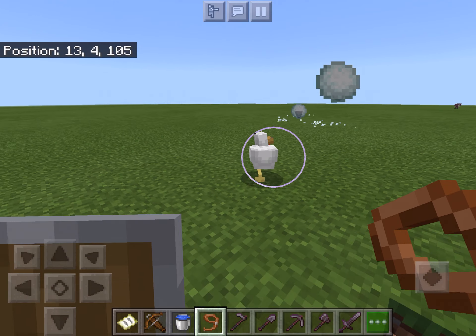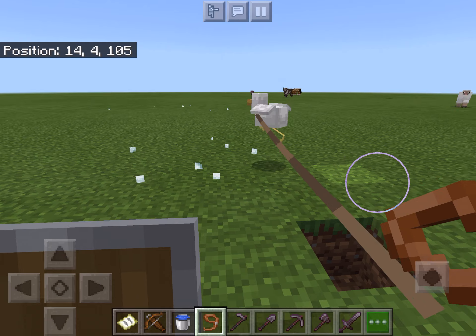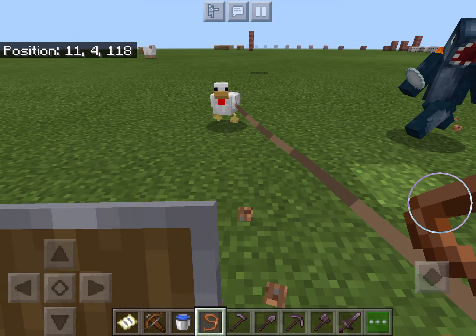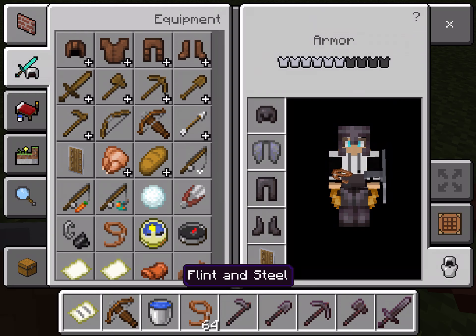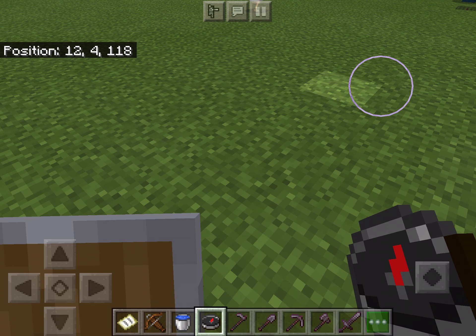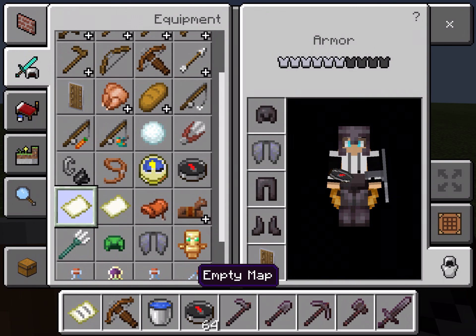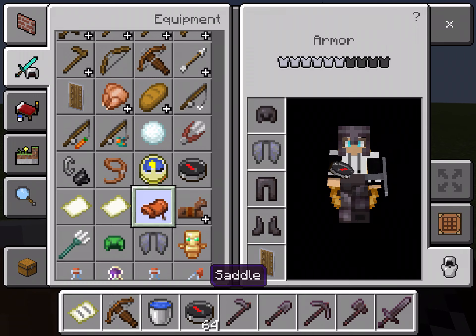If you hold down on an animal or press the leash button you can leash it. Wherever you go, it goes with you — like you can bring the chicken along. A clock tells you the time even though it doesn't matter here since it's always day. A compass shows you where you spawn. An empty map and empty locator map are the same, but locator maps also show players. Saddles you can put on animals.